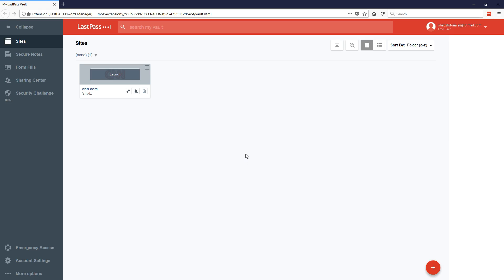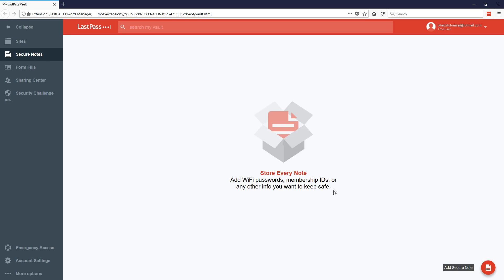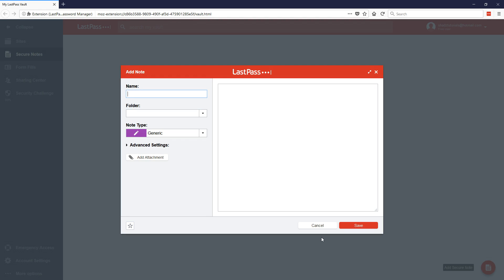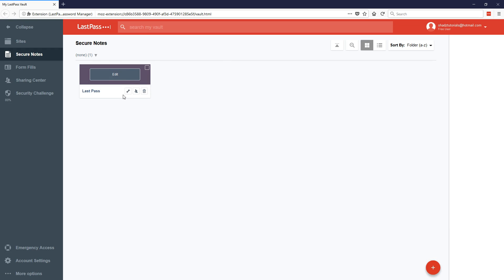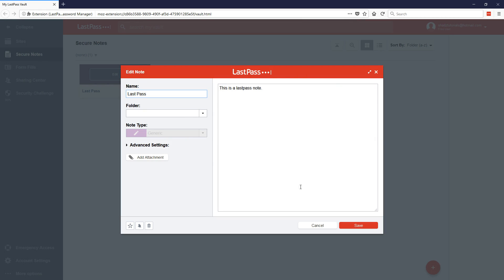You can also add notes — things like Wi-Fi passwords. Click Add Secure Note, name it whatever you need, set a folder, write your note content, and hit Save. It saves your note and if you click Edit it brings it back up so you can add or remove content.